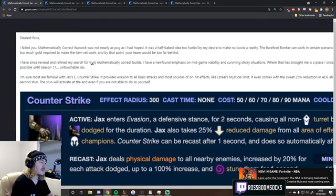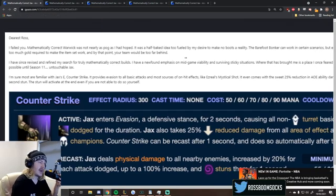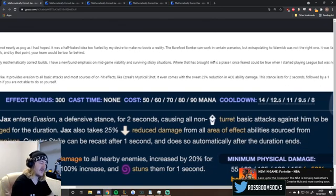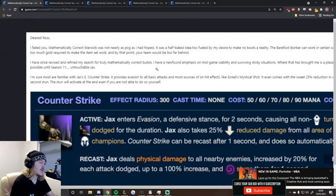Dearest Ross, I failed you. Mathematically Correct Warwick was not nearly as pog as I had hoped. It was a half-baked idea, too fueled by my desire to make no-boots a reality. The barefoot bonker can work in certain scenarios, but extrapolating to Warwick was not the right one — it was far too much gold required to make the item set work, and by that point your team would be too far behind.